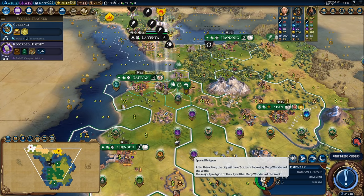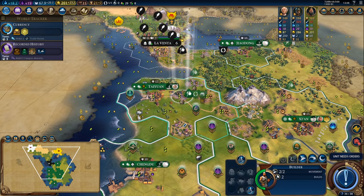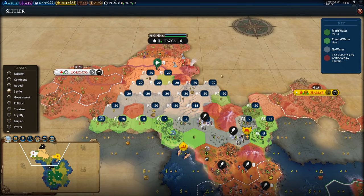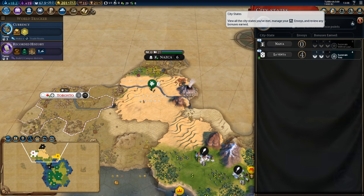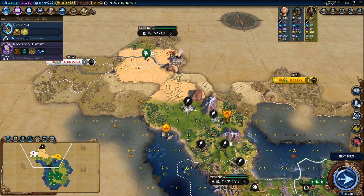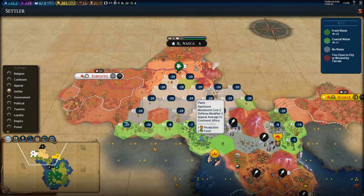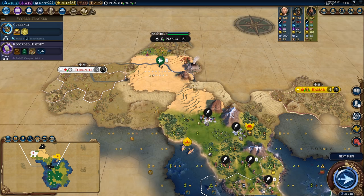Let's go ahead and start converting these cities to be able to get the extra era score from that. Oh, and there's Nazca! If I could get a city up somewhere here near this desert I could make great use of that. I could have maybe gotten a really good Petra here if I'd settled somewhere there but the loyalty is a bit of a problem for me now.